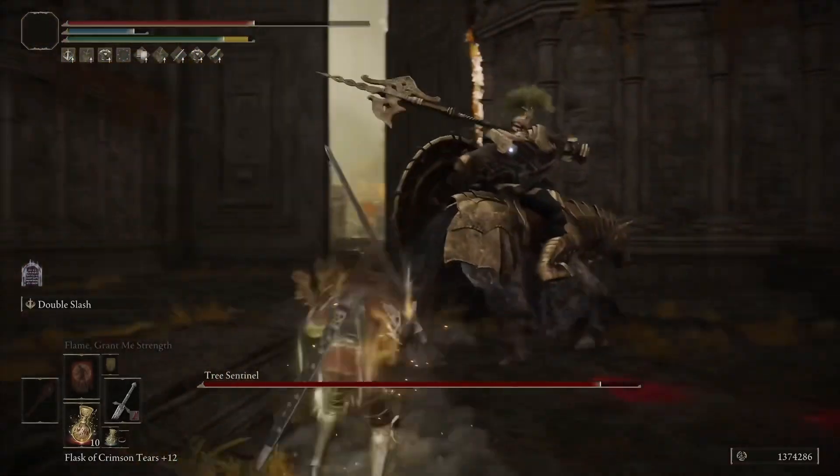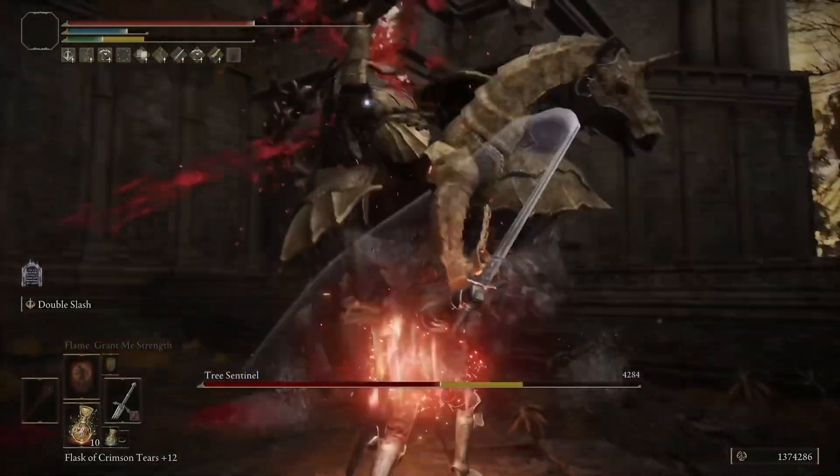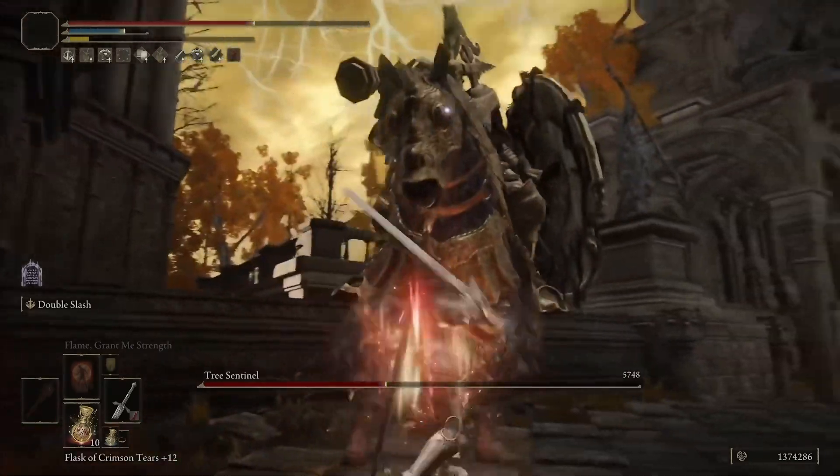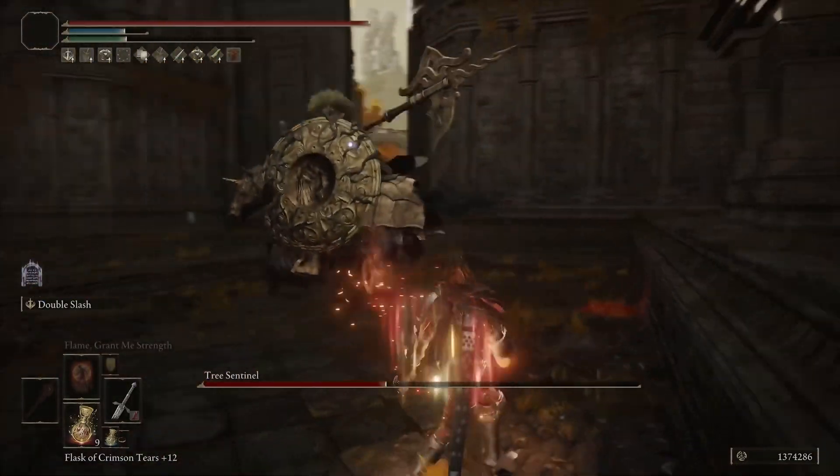Because if you're using something like the Nagakiba or the base katana, it's really just discount Rivers of Blood. At that point, just have somebody drop you the Rivers of Blood and you can roll on with that. For this, I like the thematic setup.